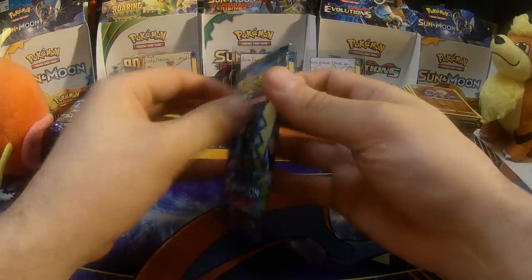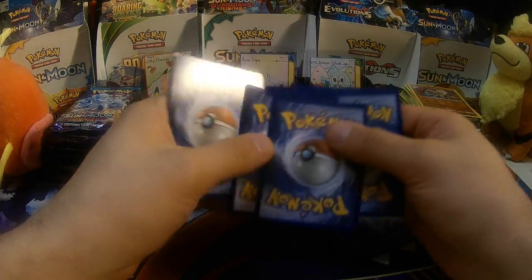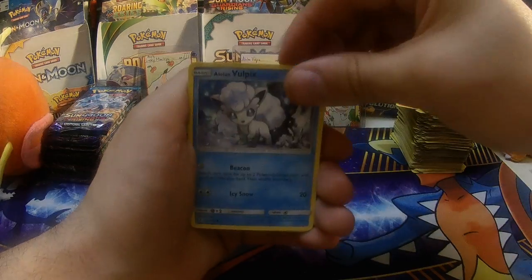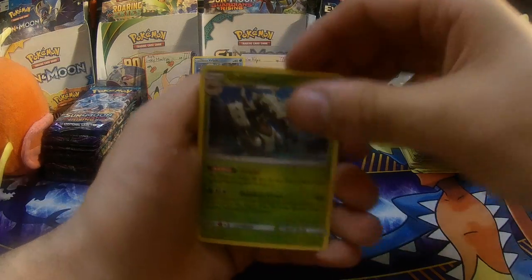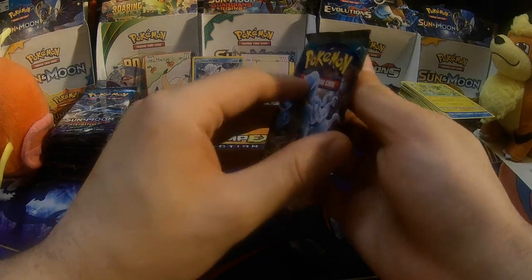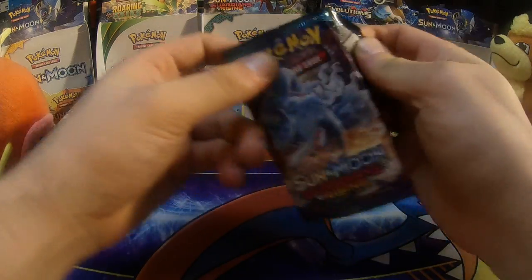Tapu Koko on the pack art with this next pack — hopefully that is a good sign, because I love me some Tapus. Garchomp, Fletchling, Vulpix — what I would love is an Alolan Ninetales to go with that Alolan Vulpix — Galissapod, Reverse Holo Rare, and an Oricorio. That would be pretty neat indeed.